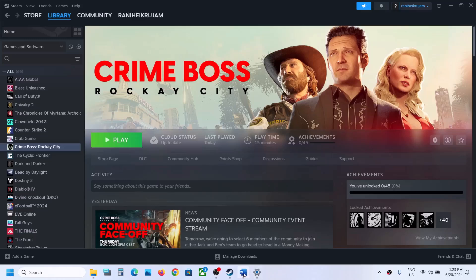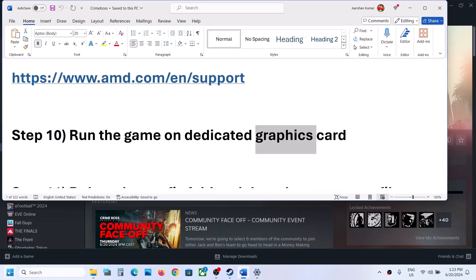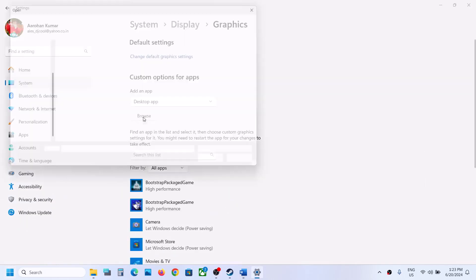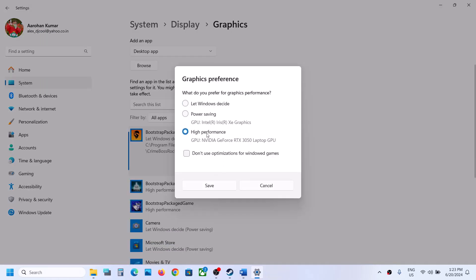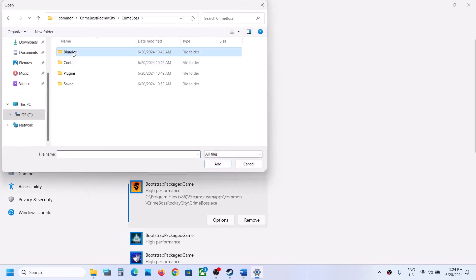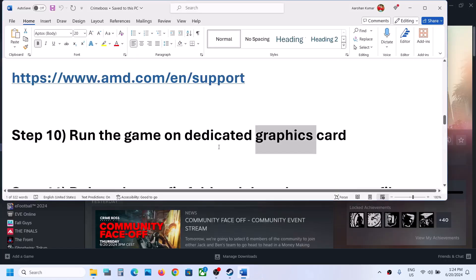The next step is to run the game on the dedicated graphics card. Type Graphics Settings in the Windows search box and open it. Click Browse, go to the game installation folder, select the game EXE, click Add, then click Options and select High Performance. Also add the Binaries\Win64 EXE file, set it to High Performance, and click Save. Launch the game and check.